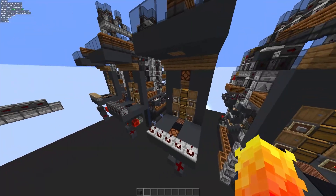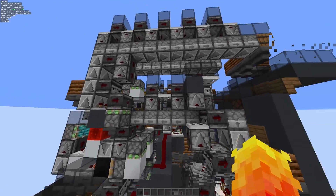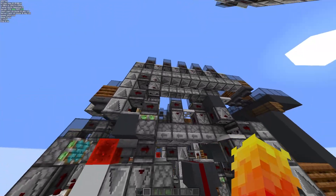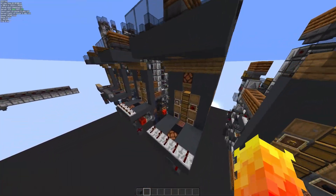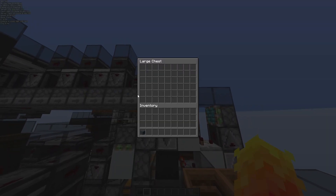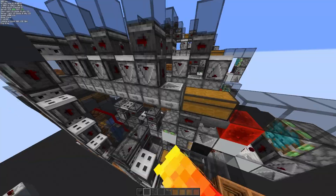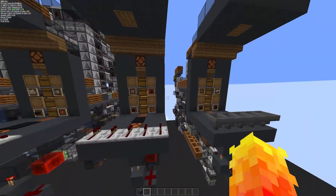These use very little server lag because the observers and droppers only get used when you actually put items into the system. It only gets used about 54 shulker boxes worth of each item it can handle. You don't want to leave items in here because then it won't update until you send more items through - then you'd have items stuck in there. It's not ideal, but that's how the system works.